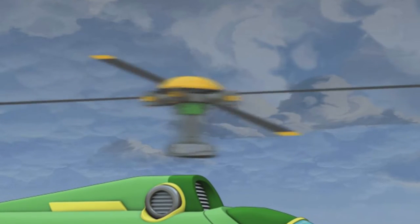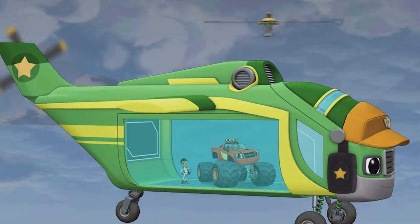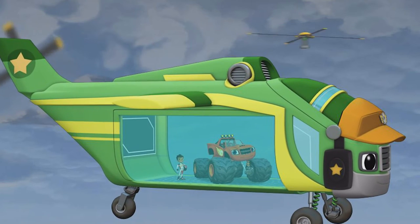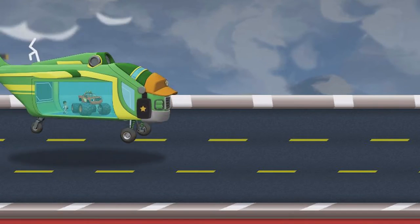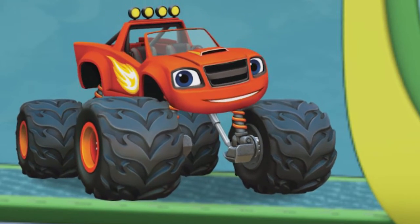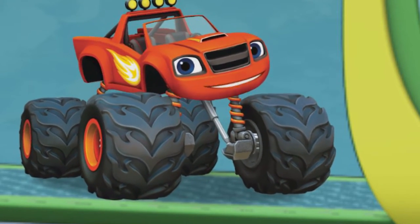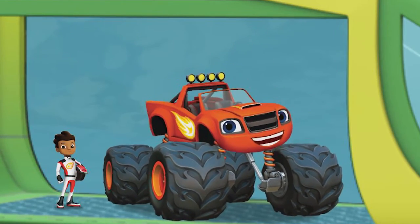Swoops, look out! There's a storm up ahead! Things are getting bumpy! Gaskets — Swoops' rotor is flying away! Whoa! Oh man! Swoops can't fly without his rotor, but it's flying away so fast! I know how we can catch it! We just need to turn me into a super-fast aerodynamic race car!